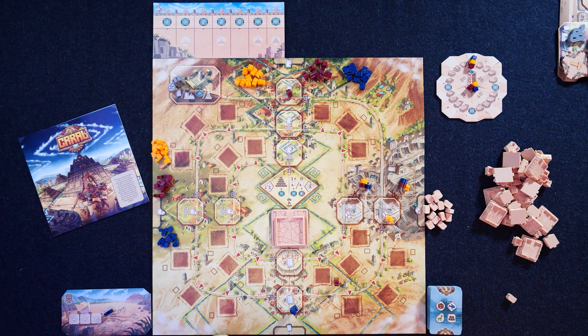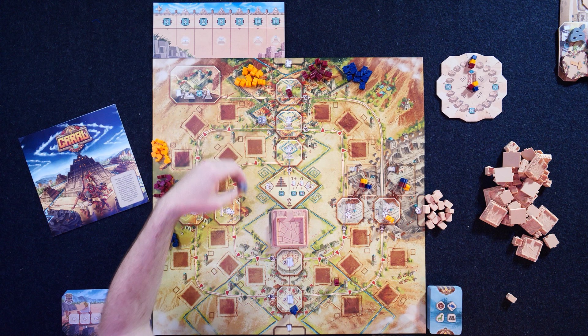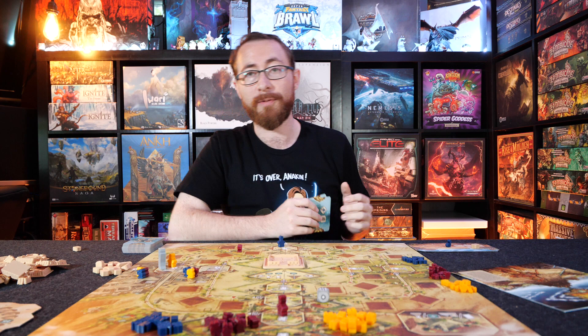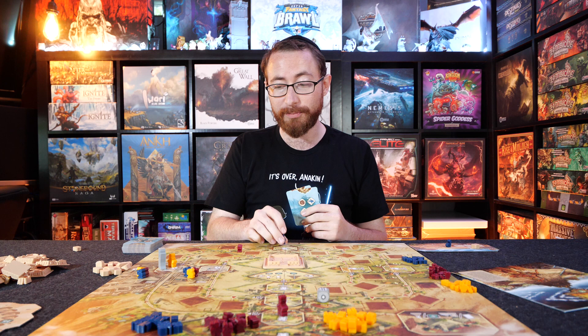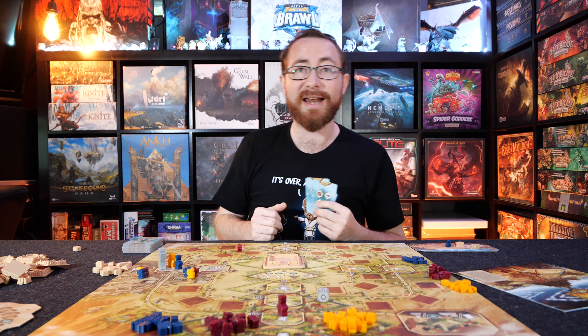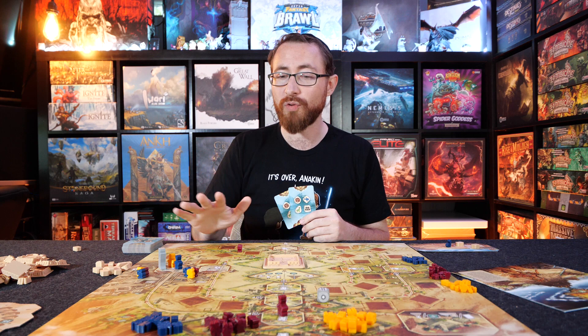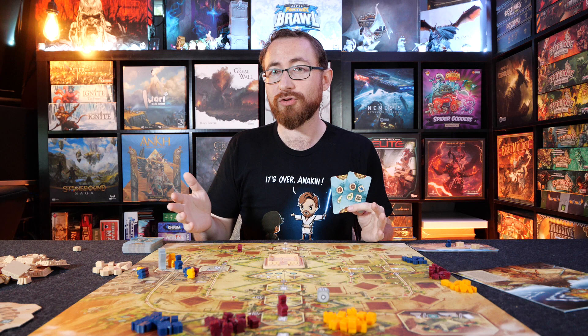Then you go ahead and start the new round. Each round starts with you rolling the dice and moving the architect one or two spaces. The grand architect moves one or two depending on whoever rolls the die - they make that choice. This is important because you can only ever take actions before or after the great architect on the trail. You can also go backwards - you can always move up to your speed, which starts at four, but you can move backwards as well.